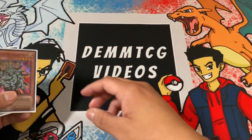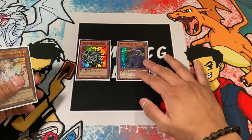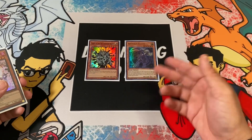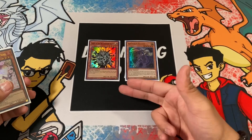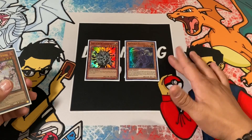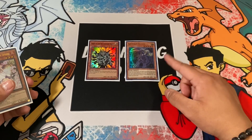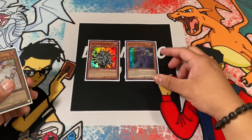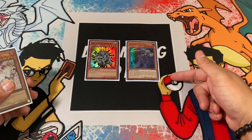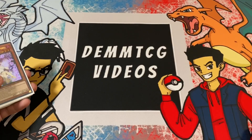Moving on to the fairies — we're not running Heralds anymore. We're running one copy of Manju and then Artifact Scythe. Manju is a really good card in any ritual deck, searching out your ritual monster or spell — he's your main normal summon of the deck. Artifact Scythe, if you pop it with Tornado Dragon, creates an extra deck lock on your opponent, which really catches people off guard.